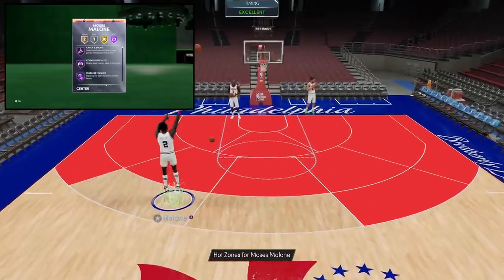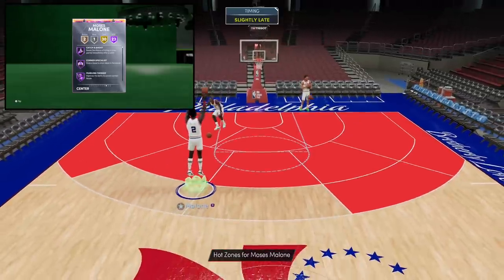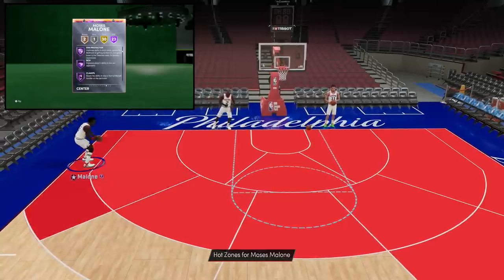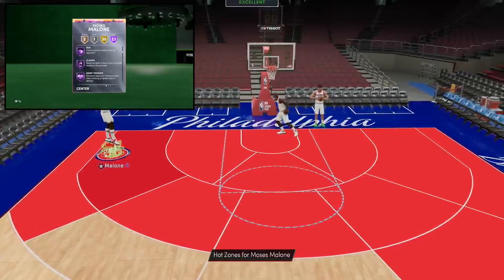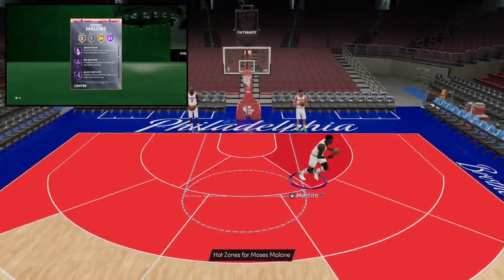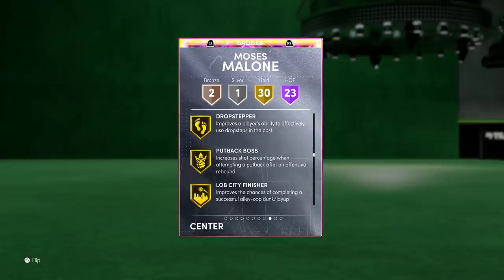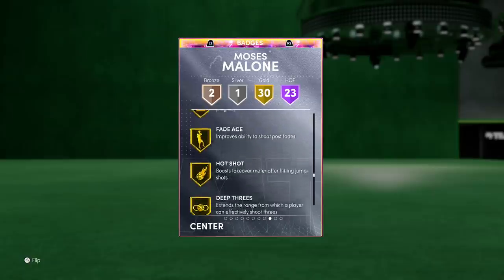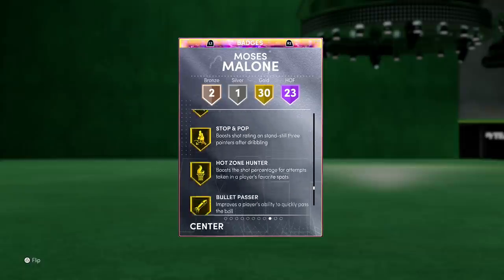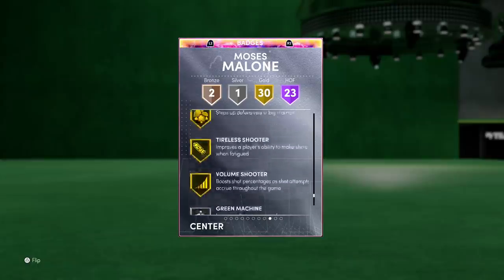Now you get to the badges and things get crazy - 23 Hall of Fame badges, 30 gold, one silver, and two bronze. Hall of Fame catch and shoot, Hall of Fame corner specialist - perfect for a big man - acrobat, brick wall, post spin technician, highlight film, rim protector, box, Hall of Fame clamps - he's gonna be able to guard the one through five - Hall of Fame heart crusher, interceptor, intimidator, posterizer, rebound chaser, tireless defender, downhill, set shooter, Hall of Fame quick first step - that automatically blows Kevin McHale out of the water. Gold difficult shots, drop stepper, dimer, pick pocket, pick dodger, pogo stick, worm, fade ace. I gave him deep threes, handles for days, unpluckable, hot zone hunter, bullet passer, ankle braces, tireless shooter, volume shooter, green machine, tight handles, and dead eye.